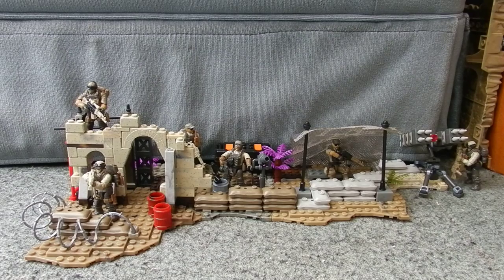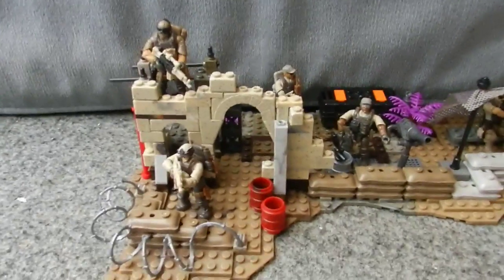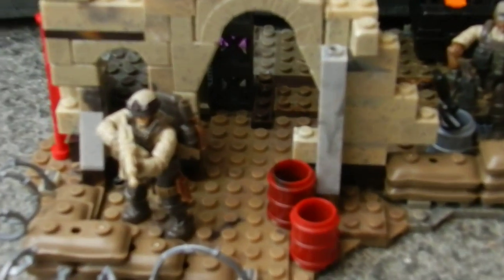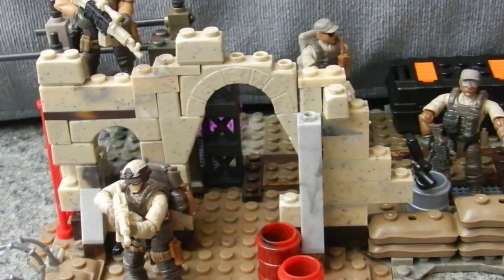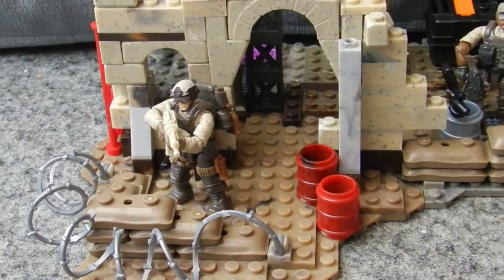It's currently holding a six man squad, mainly soldiers from the desert troop pack although some of them are from the light armour fire base. As we move in we can see the desert outpost structure here with some exploding barrels outside.